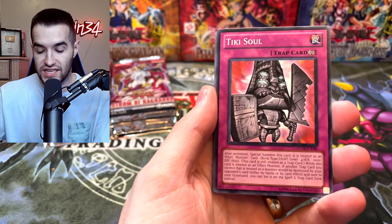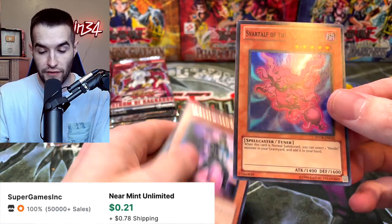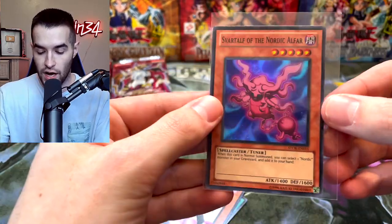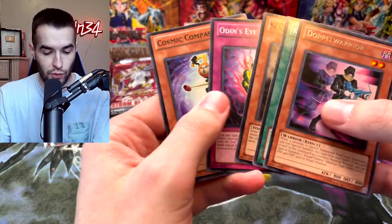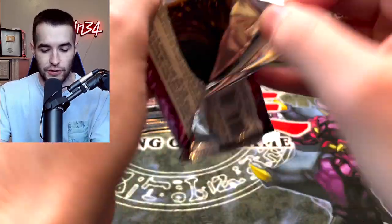Vylon Matter, we've got the Tiki Soul, the Zvardolf of the Nordic Alfar. Super Rare — another foil. We've pulled a lot of foils. Like, there's only 30 packs and we've pulled like 8 or 9 so far, which is crazy good. I think it's 8 — still pretty good. 18 total if you count those 10 promo ones.